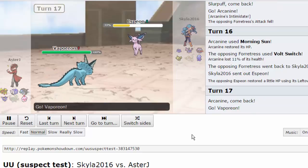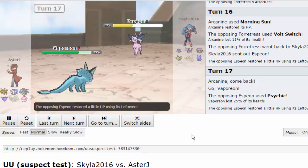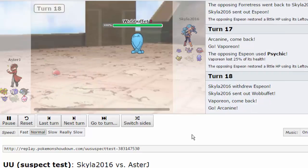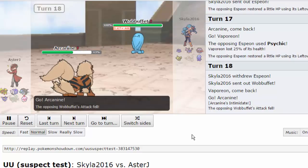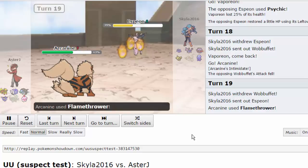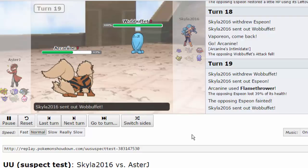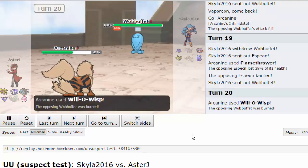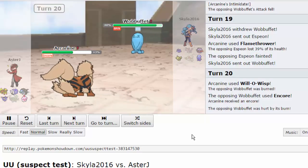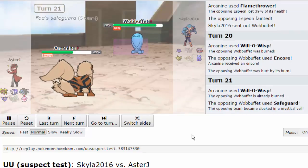I use Morning Sun on Arcanine to get health back. He Volt Switches out - I believe into Wobbuffet, or possibly Ditto - he actually goes into Espeon. Arcanine can't take the hit too well even with Espeon having lost its Specs, so I switch into Vaporeon, which can take the Psychic no problem. I throw off a Wish, then double back into Arcanine predicting a slower Pokémon. He comes back to Espeon, and I Flamethrower it down. Now his Magic Bouncer is gone so I can get up Stealth Rocks - I just need to deal with the Spinner. I burn his Wobbuffet with Will-O-Wisp as he Encores me.